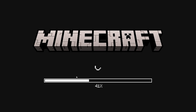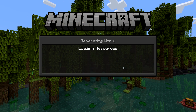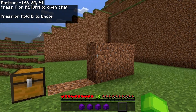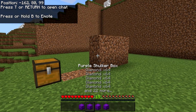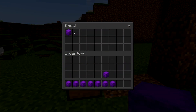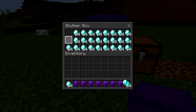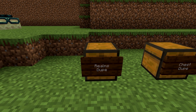Go ahead and reopen Minecraft, then open up your world again. If you did everything correctly it should look like this with only a couple of blocks remaining, and you should have the items in your hotbar. If you open up the chest - boom - there are the duplicated items. This one also works quite easily.